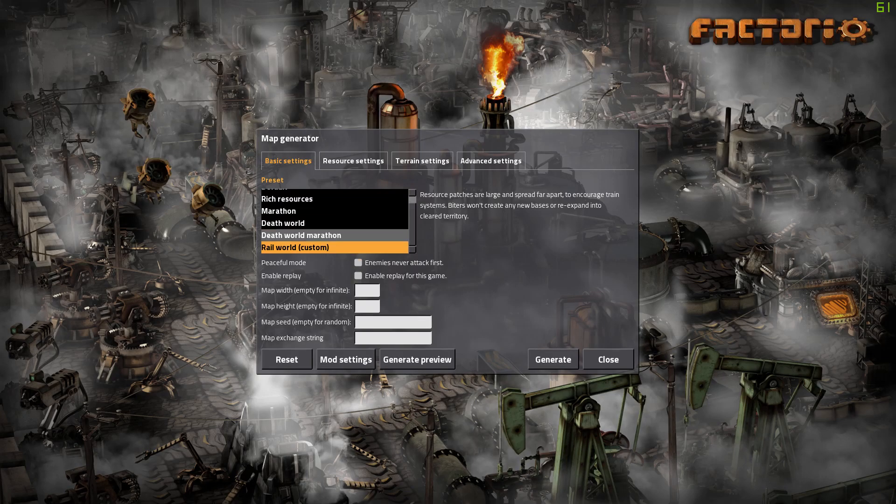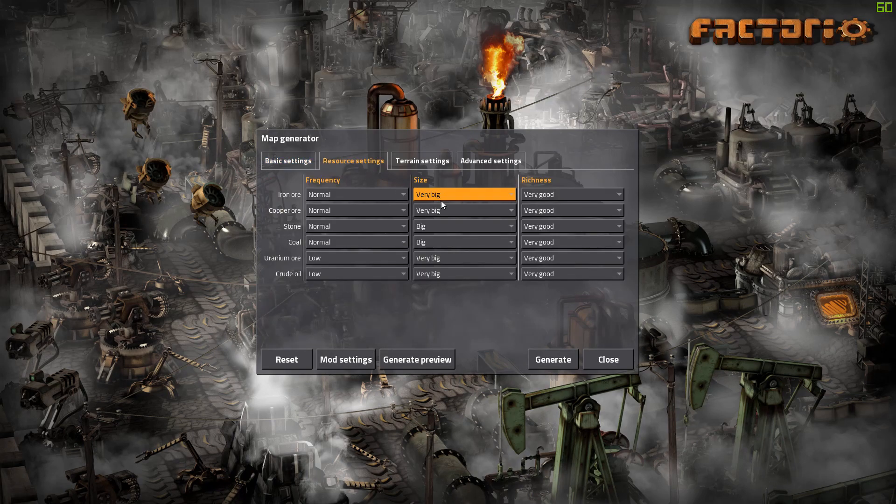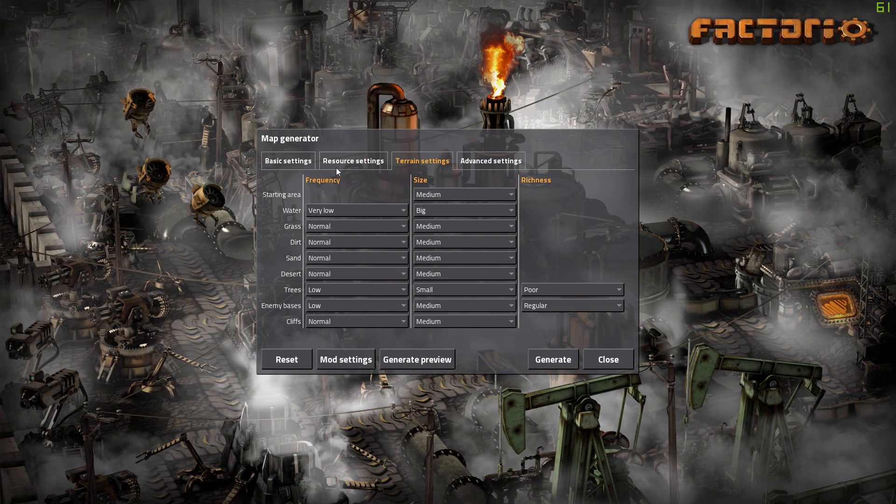This time around we are going to be playing on a rail world, mostly because I think rails and cliffs might be a very nice mixture. I've tweaked the settings a little — I don't want to run out of iron, copper, or anything basically. I'm actually going to change it a little more, because in 0.16 the resource spawning has been changed, so resources spawn more infrequently.